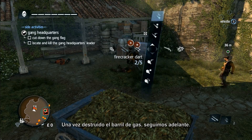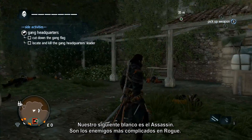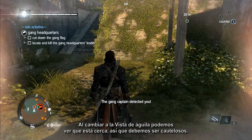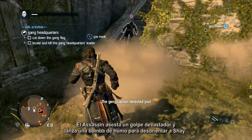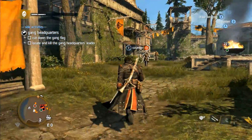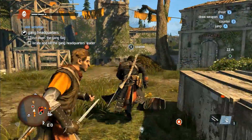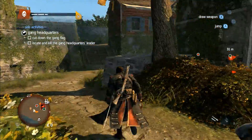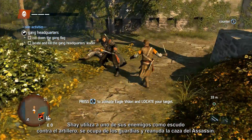With the poison barrels destroyed, our next target is the Assassin — the most effective enemy in Rogue. Switching on Eagle Vision, we can see he is nearby, so let's proceed with caution. The Assassin delivers a devastating strike and throws a smoke bomb to disorientate Shay. But Shay uses his gas mask to negate the effects and gives chase. The Assassin shoots Shay and calls reinforcements. Using one of his enemies as a shield against the gunner, Shay deals with the guards and resumes the hunt.